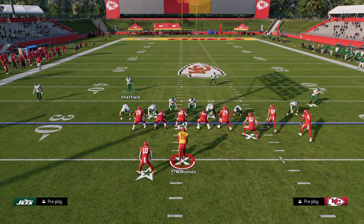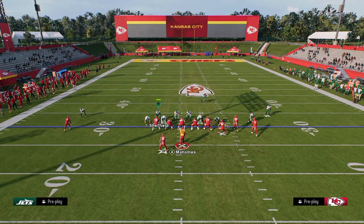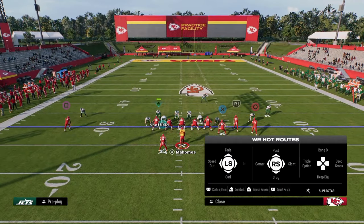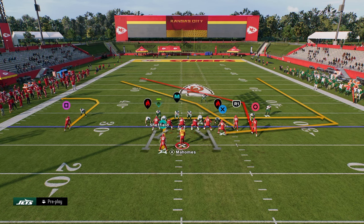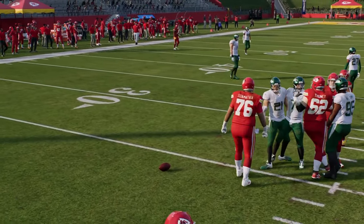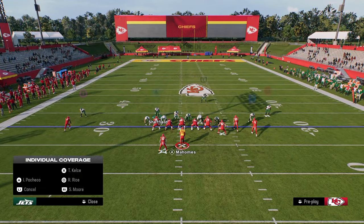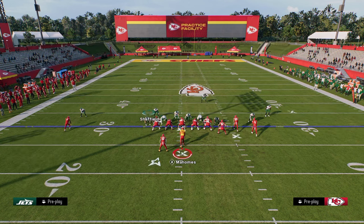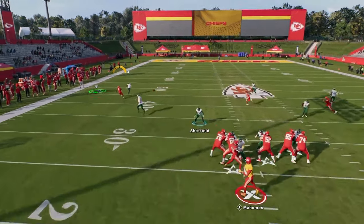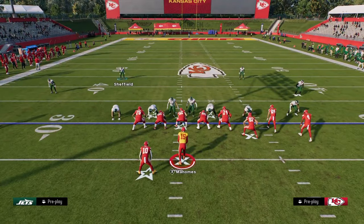We're not super concerned about verticals either. The only thing we're really concerned about with this coverage shell is a speed out to the solo receiver — most bunch players don't even throw this route. What they can do is put that solo receiver on a speed out instead of the C route. Even the curl flat zone is not going to get out there to defend the speed out because it cuts very quickly. You can see he's kind of open in that little area of the field.